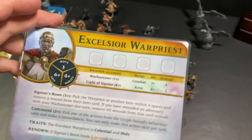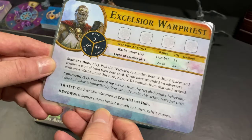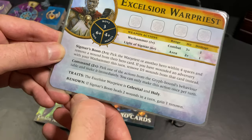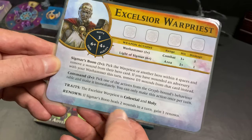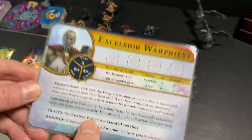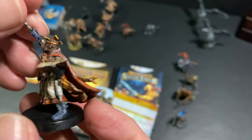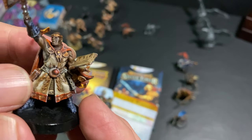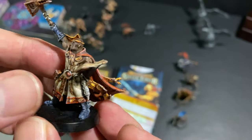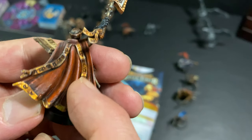And then you have the Excelsior Warpriest, which is pretty much your fighter and healer — kind of like a cleric or a paladin — lifted straight out of the old Warhammer Quest as the Warrior Priest. He gains more renown if you heal: if Sigmar's Boon heals 2 wounds in a turn, he gains extra XP. This was actually the first black miniature I ever painted, so that was fun. I like him — he turned out pretty cool. I really like his cape and the cool detail in the scarf too.